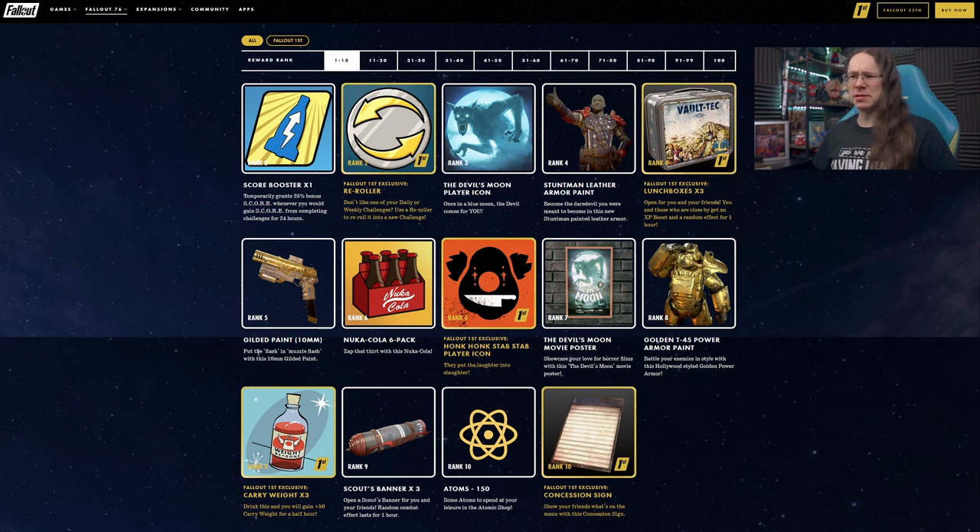Gilded paint for the 10mm pistol at rank 5. I actually have a bit of a soft spot for the 10mm but not so much for this gold paint — I don't really like gold or yellow as a color. I have seen some real-life gold firearms that look quite cool, and there were a couple in Redfall that were really nice as well. This one I'm not so sold on — a bit gold leafy, not totally down for that one.